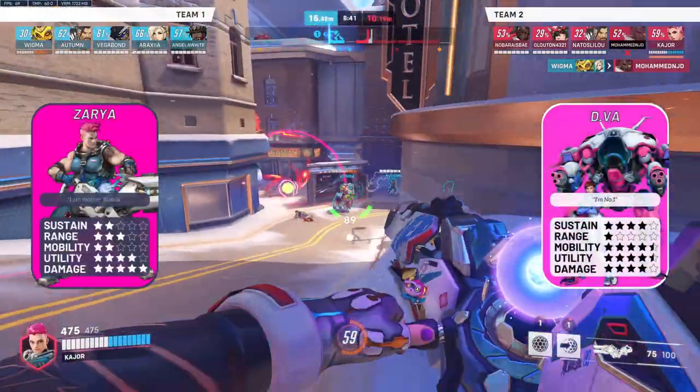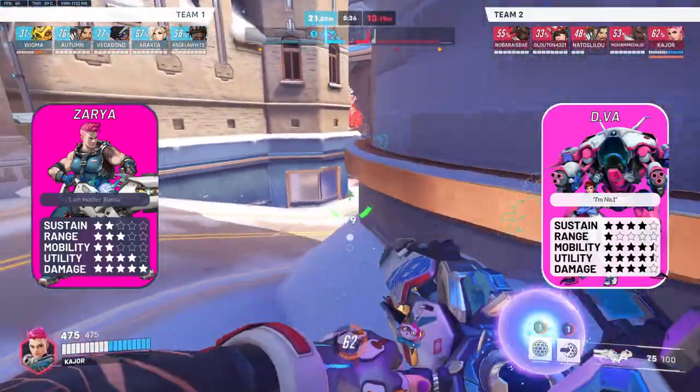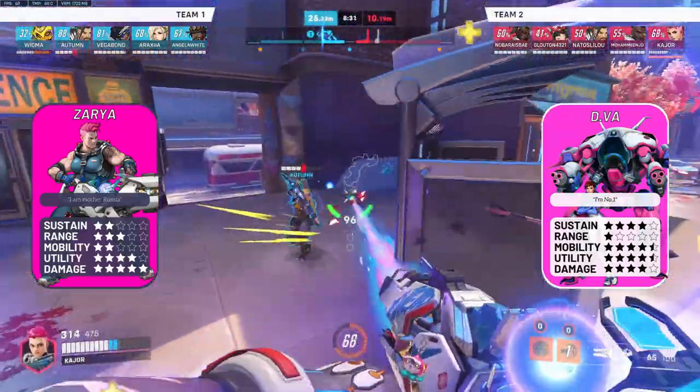Zarya vs D.Va is a neutral matchup. Zarya wins on the frontline but loses on the angles. D.Va can't mitigate your damage and she hasn't got range, meaning if you keep your distance she's forced to move.